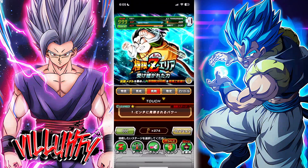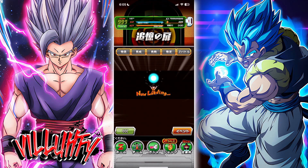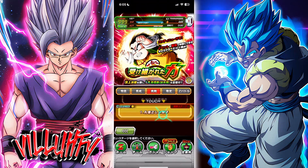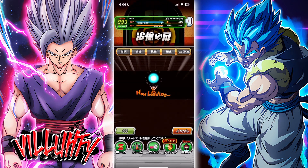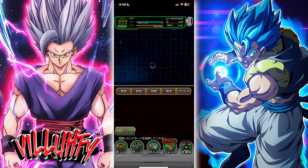One thing I forgot to mention: to unlock the Extreme Z area, you also need to complete the Prime Battle itself. You don't need to have farmed up the Gohan right this second, but you do need to beat it on all three difficulties. The boost category for the Prime Battle is Saiyan Saga, so build a free-to-play Saiyan Saga team. Use stage one to farm character copies, stage two for 30 UR medals, and stage three requires the infamous 777 medals to max out Gohan.